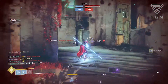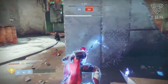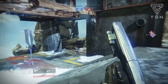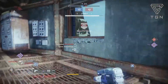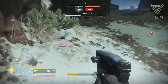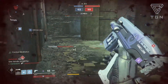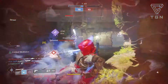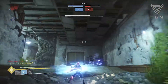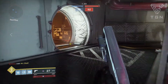Especially since Iron Banner 6v6 is here — all you have to do is shoot somebody a little bit, get a melee kill, get half that magazine back, and just keep going. If you have a melee that gives your health back — whether you're a Devour Void Warlock, a Defender Titan, or an Arc Strider with health-on-melee-kill — being able to do that is going to be extremely good. You're going to drop people very quickly and not waste time reloading.